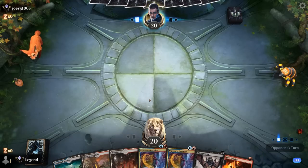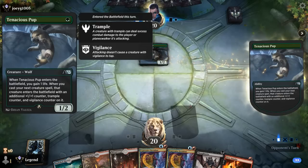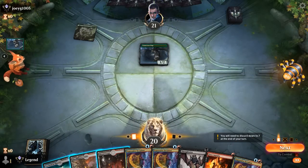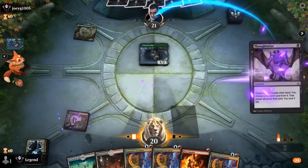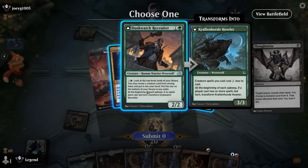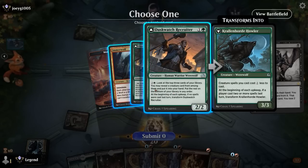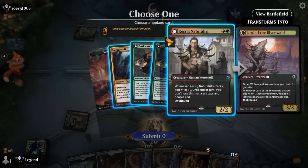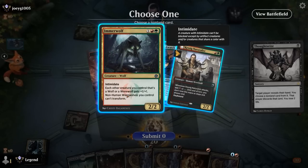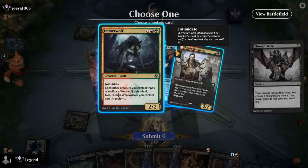We're on the draw with a decent hand — we've got some hand disruption, removal, and card draw. Our colors are sorted. Opponent is on Red-Green Werewolves. We can Thoughtseize to see what they've got.